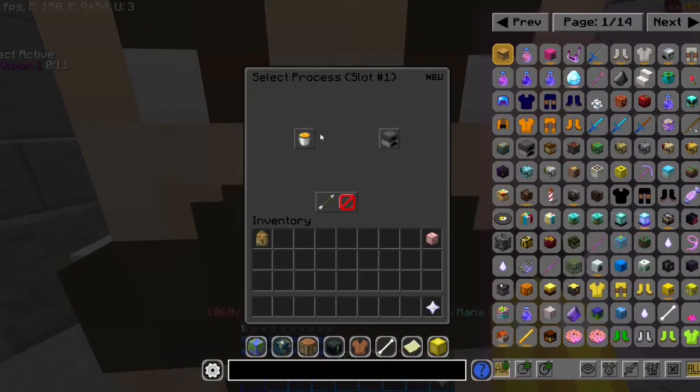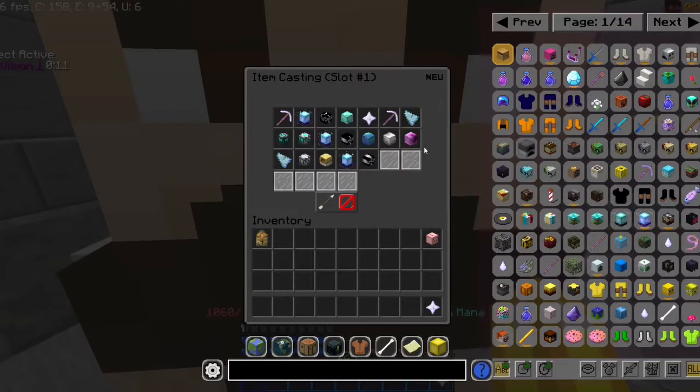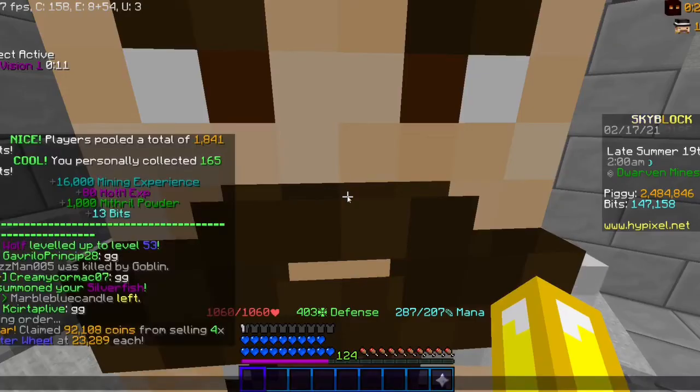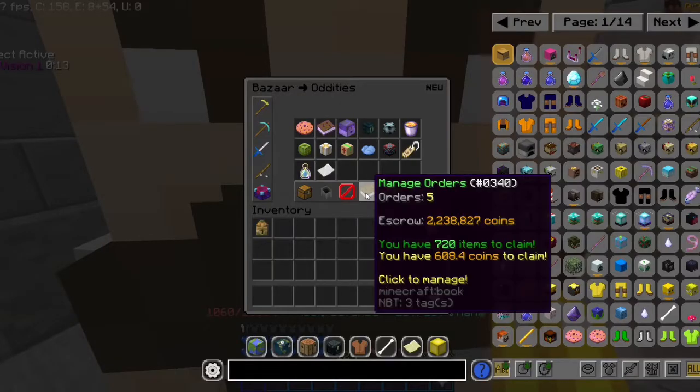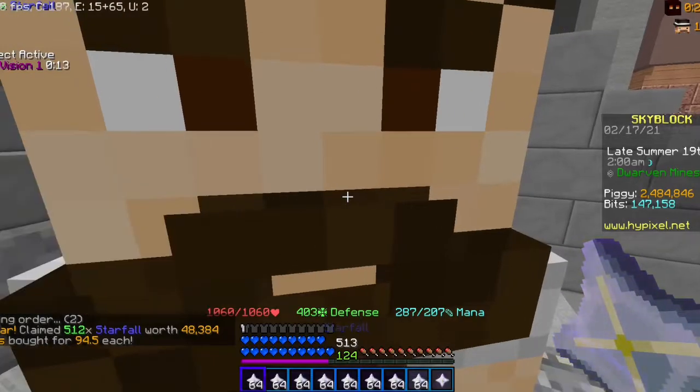What you're going to need is Heart of the Mountain 1 or 2 to start this, because you're going to need the recipe for the Purified Starfall. You'll need 512 Starfall, and on the bazaar I already have my order filled which costs around 50k, as you can see.